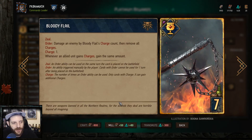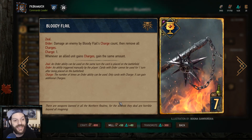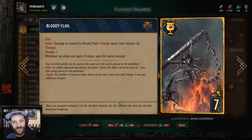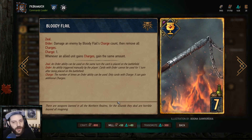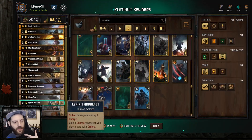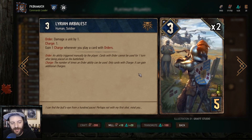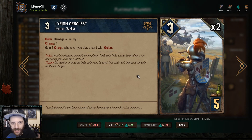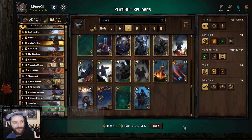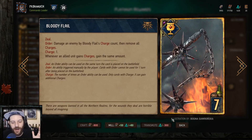The whole deck is kind of built around Bloody Flail. It comes into play with a charge, and when you remove charges it deals damage equal to those charges. It gains a charge whenever anything else gains a charge — though this doesn't count for units that start with charges. So if you have two Lyrian Arbalests on the board and play the Flail, each Arbalest gets a charge and the Flail gets two charges as well — three charges gained in total over that play. Bloody Flail can also be resurrected with Caretaker.